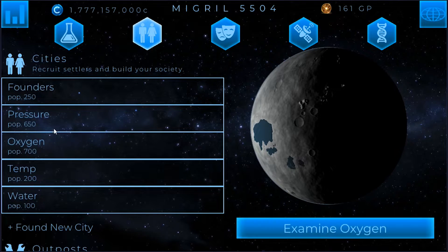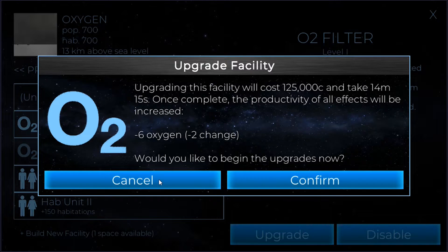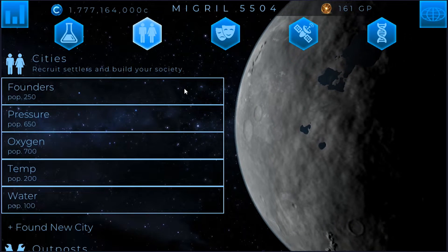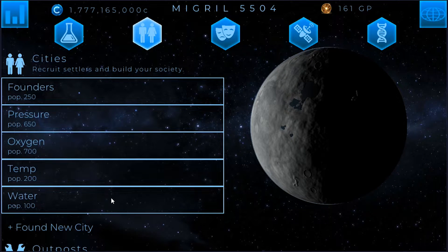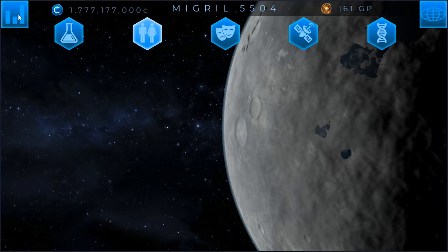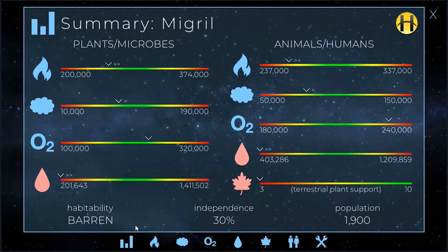I'll actually go ahead and just turn this O2 filter off — turn it off — because that should put us right there. So I'm not going to build any more hab domes. I'm going to let those ones build. I know I could do another four hab domes and maybe another ice launcher and carbon fixer, but I'll just let it all build and double-check to make sure everything is good before I do anything nuts with it.